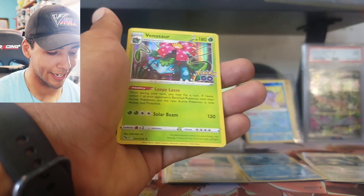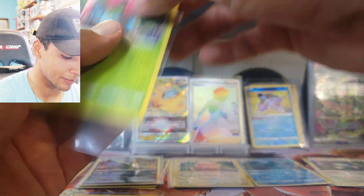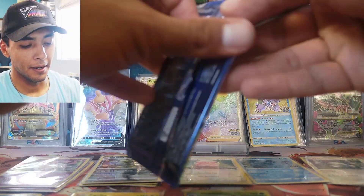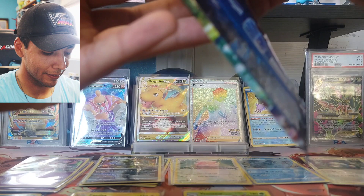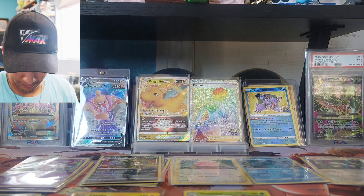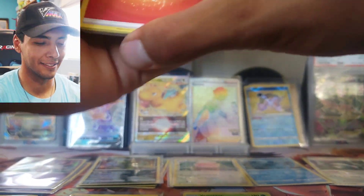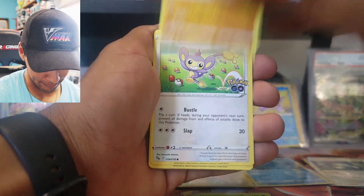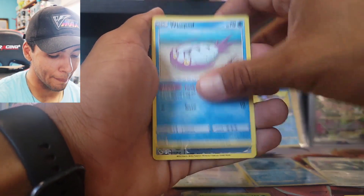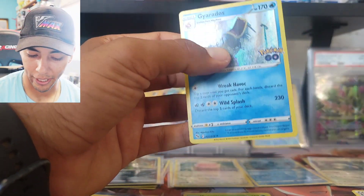Reverse holo Blastoise and a holo Venusaur — really nice! So we get these as holos besides the radiant versions. We also got a Blastoise holo before the Venusaur — that's cool. Next pack: Ariados, Charmeleon, Alolan Rattata, Pikachu, Wimpod, reverse holo Lure Module, and our rare is a holo Gyarados. Things are slowing down a bit right after that full art Con Kelder V.